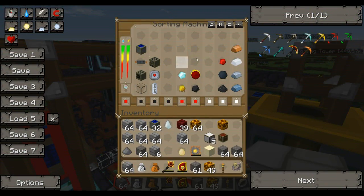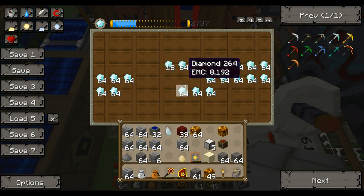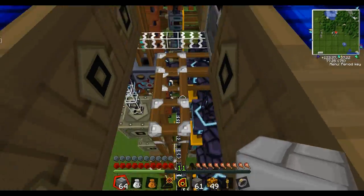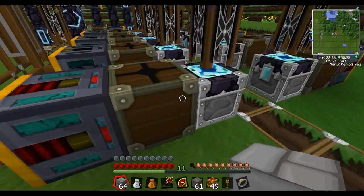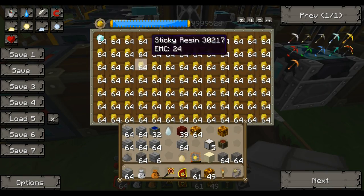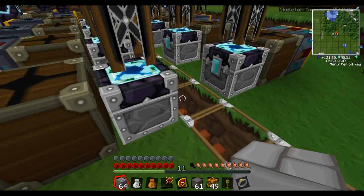Anything that we can't use for any recipes gets sent back into these condensers and turned into diamonds. And from these chests, we have retrievalators hooked up, and they're trying to keep a stack of 64 diamonds in each of these energy condensers to produce all the base materials we'll need to keep it running pretty much forever.